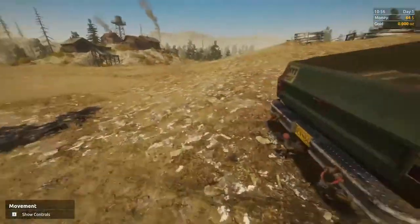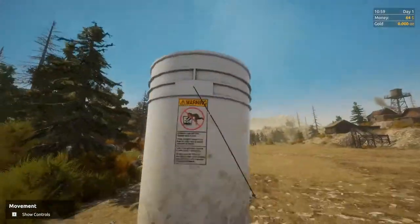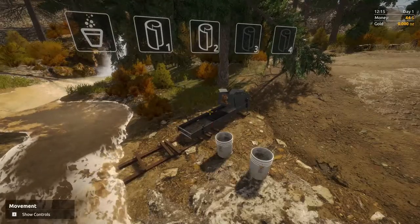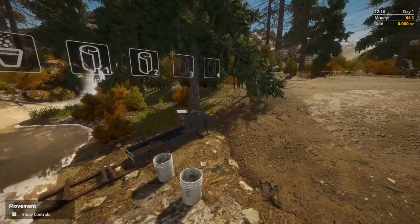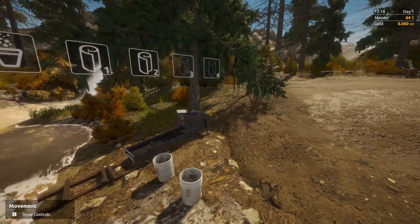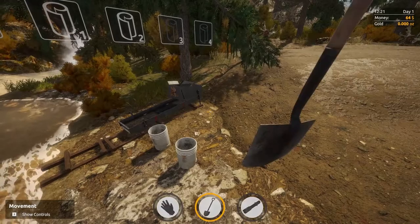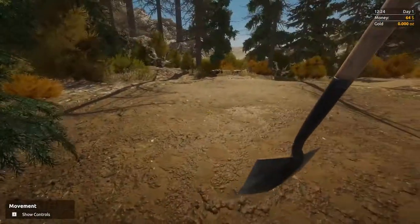Grab a bucket, bring it over. If we look at the journal, it tells us: load up on the pickup truck, set up the hog pan, use the shovel to fill the hog pan with dirt, rinse the mats in the bucket, and start panning. It's not terribly specific about how you do that. If you use the angle bracket keys — comma and period — you change between tools. You can change tool to the shovel. It's not an actual physical item in the game. Any of this area here, you can grab dirt from.